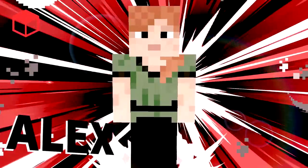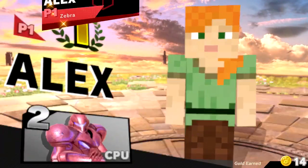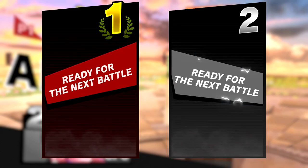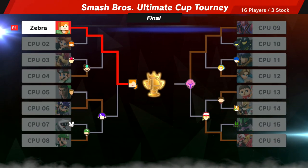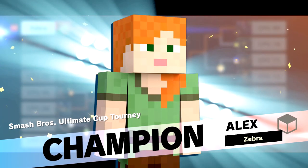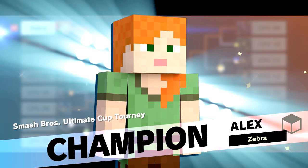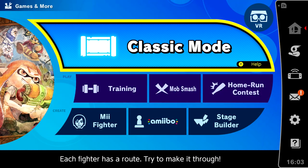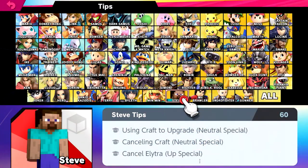So that was a lot of fun. I think we've played enough now to get a good idea of how Minecraft Steve and Alex work — really fun characters, potentially overpowered. With that we take the trophy. The champion: Alex! We're going to head out and go to the tips section to read a little more about Minecraft Steve and Alex, and Zombie and Enderman. There are 60 tips for Minecraft Steve — that might be too many, that's significantly more than any other character's ever had.